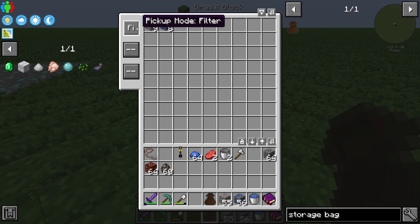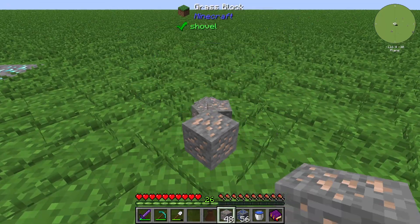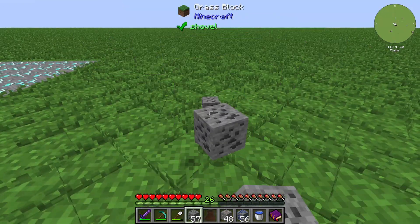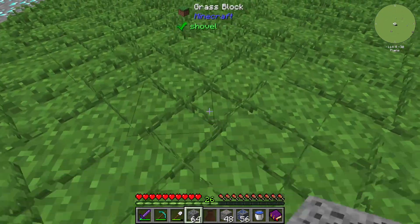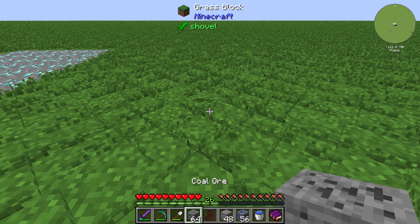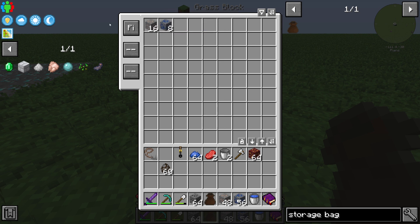Next, we want to look at the filter pickup mode. The filter pickup mode means that if I have some iron ore here, it will get into the storage pack. But if I have something like coal oil, which isn't stored in our storage pack, it will go to your regular inventory instead — because the filter only picks up items you already have stored in the nine by nine field.